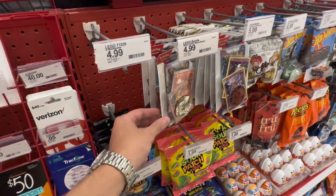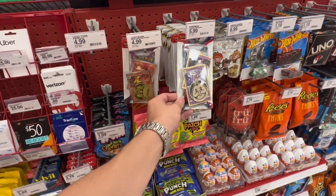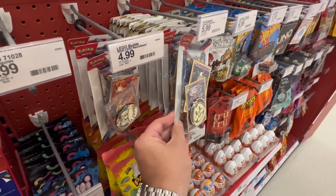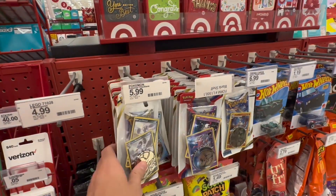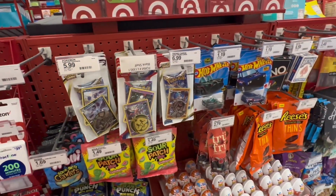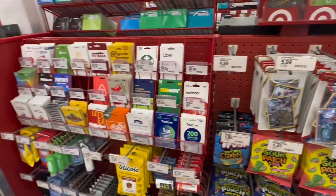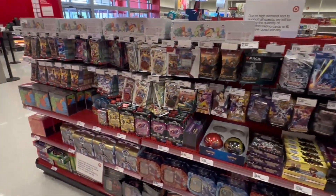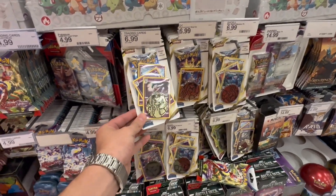A clutch tip is to always check the check lane areas — that's what they're called, they're check lane blisters. So don't necessarily always wait just to look for the card sections. Nothing here though. Here's another check lane — it's good to look especially if this is the type of thing you're looking for, or if your store doesn't have any cards, check these little check lanes and maybe you'll find something.